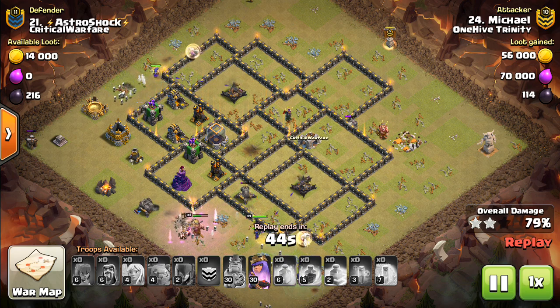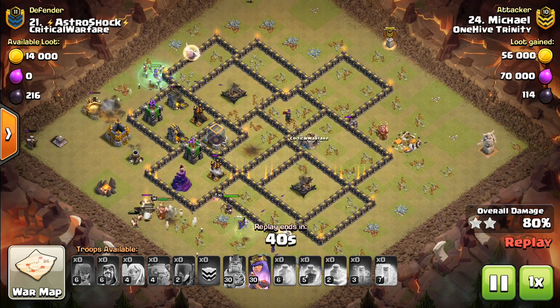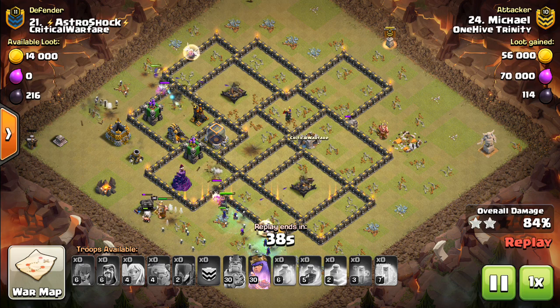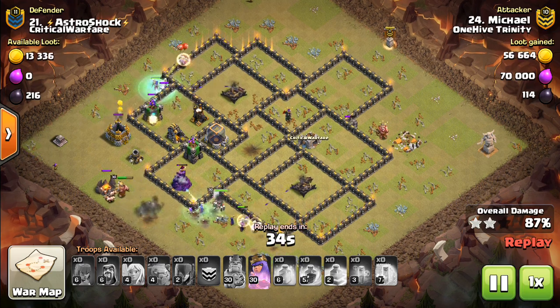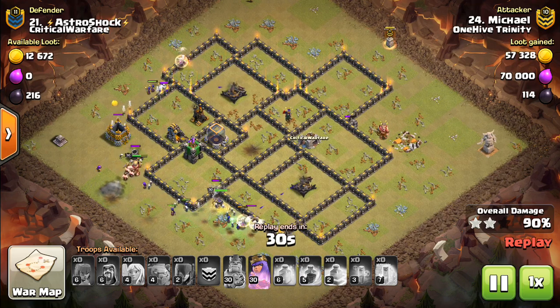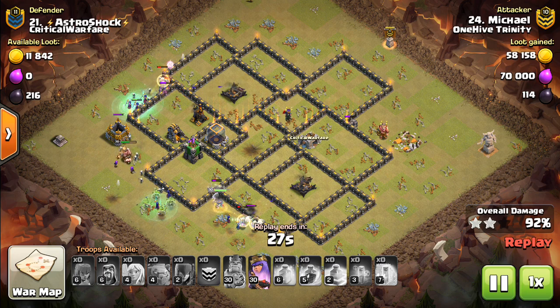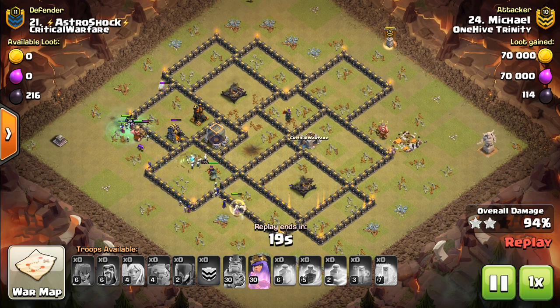So I'd like to see some kind of defensive buff at Town Hall 9. We've seen a lot of changes with new offensive options and new CC troops you can bring, but you never know — maybe an Electro Dragon in the CC might make defenses better. But I think maybe an Archer Tower level brought down from Town Hall 10 to Town Hall 9, or maybe increased traps or something, would make it a little harder.